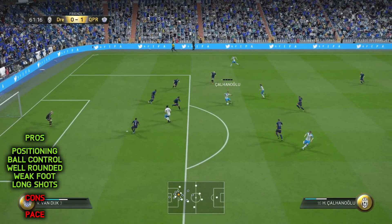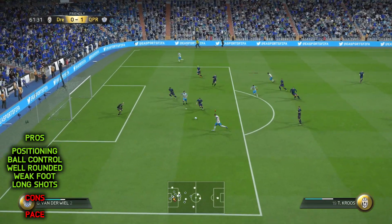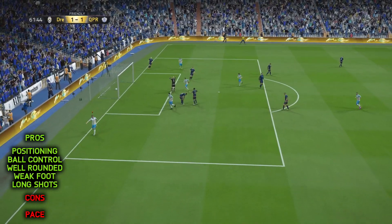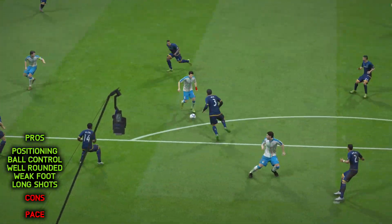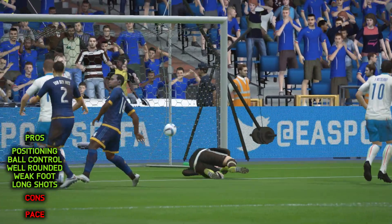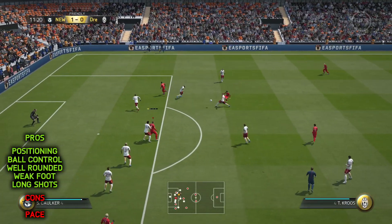You're constantly trying to stop defenders catching you up, so you're shielding the ball and that sort of thing, which is taking you off your primary objective of opening up space and taking a long shot. However, I found that Tony Kroos was positioned really well when I used him at centre forward, which gives him the best possible chance of finding some open space.